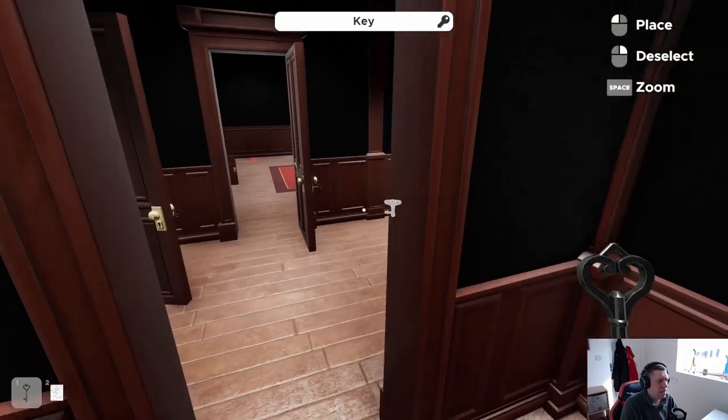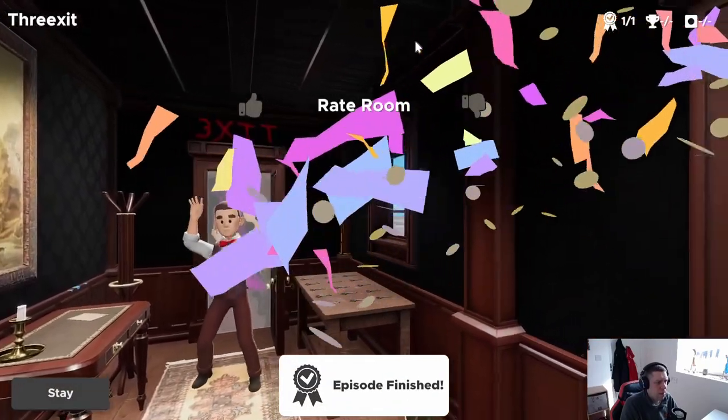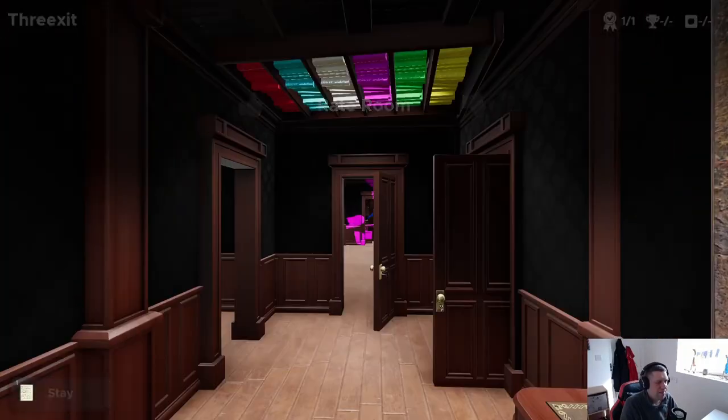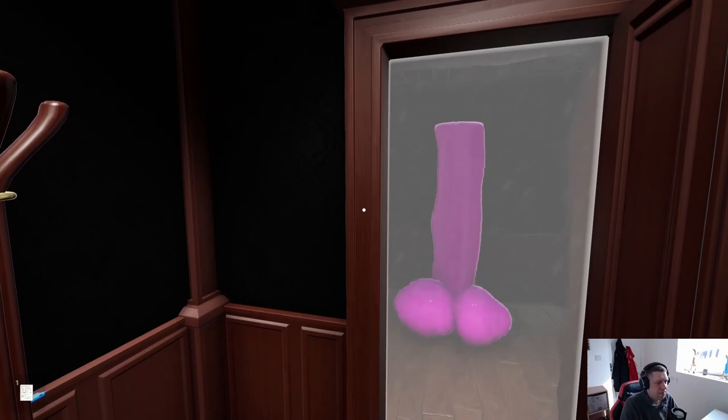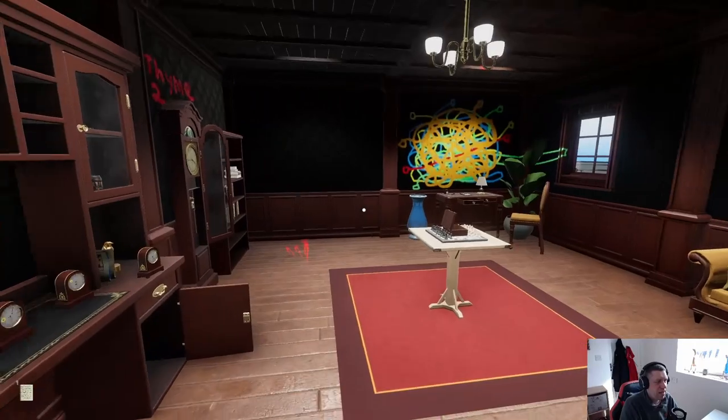Oh wait — orange is six, not zero! Orange is six! Hey, there we go — we got a key! Your discretion is advised. All right, we did it — yay!